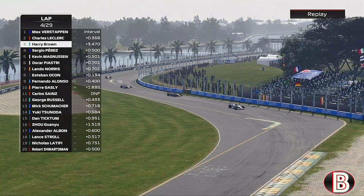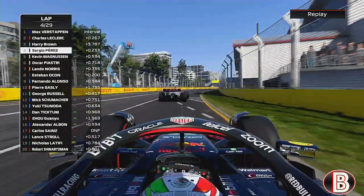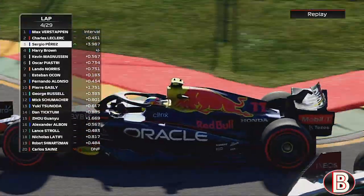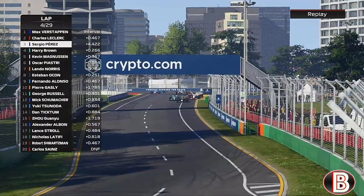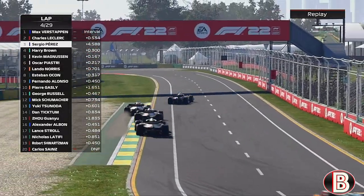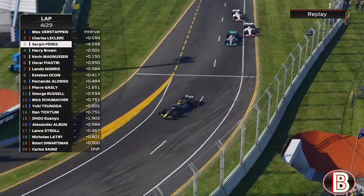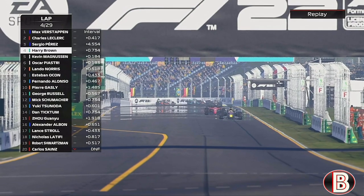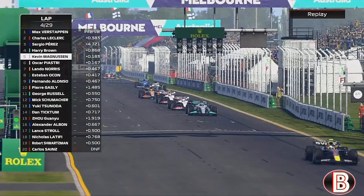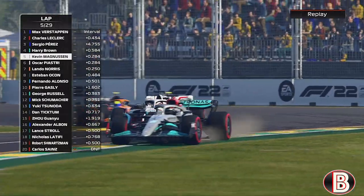Ferrari had some poor reliability last season and that's not the way they would have wanted to start the season. Here comes Perez on us now - he's nearly gone into the back of us, overspeeds down the inside into that new corner, and he's got us. That might be it for us with the Red Bull. Look how far ahead Max and Leclerc are now. We've gone a bit deep and Magnussen is now on our outside heading down towards turn one, but he's too far back to do anything and has to back out of it.